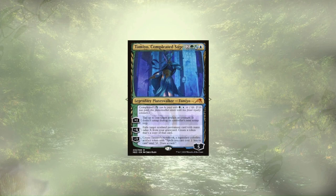Following up our Primal Hunter, we have Tamio, Completed Sage. The only token they generate does cost us 7 loyalty, so it'll be here for a few turns before we can reach that token generation, but it does add discounts to our spells and free card draw, so it's definitely worth the wait. Of course, without creating any tokens to defend themselves, we kind of need to have a decent board state prior to casting them, or the board basically needs to have just been wiped.